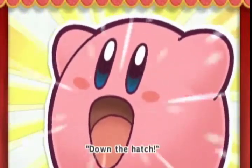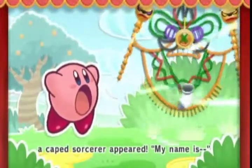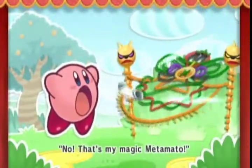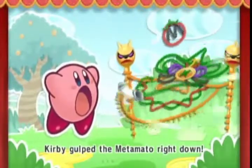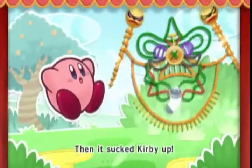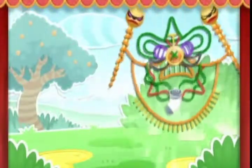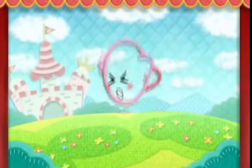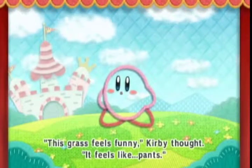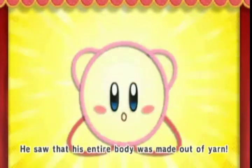One day Kirby saw his favorite food — a bright red tomato on top of a bush. Down the hatch! But when Kirby tried to eat it, a caped sorcerer appeared: 'My name is — hey, what are you doing? Stop that! No, that's my magic — not anymore!' Just then a white sock on the sorcerer's neck began to glow, then it sucked Kirby up. This grass feels funny, Kirby thought. It feels like pants! And to Kirby's surprise, his entire body was made out of yarn.